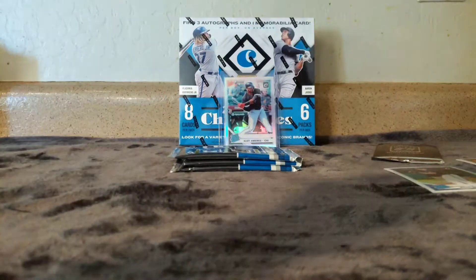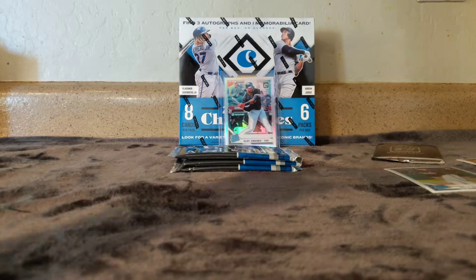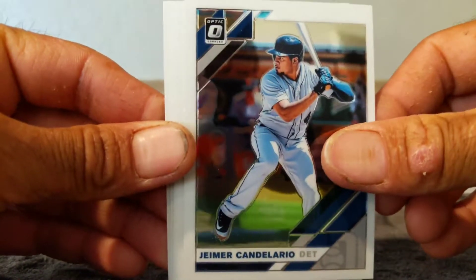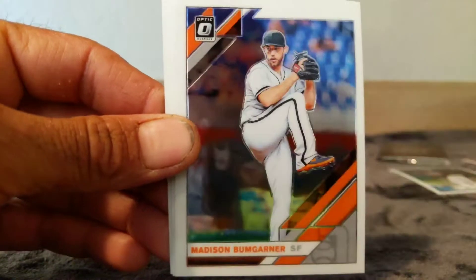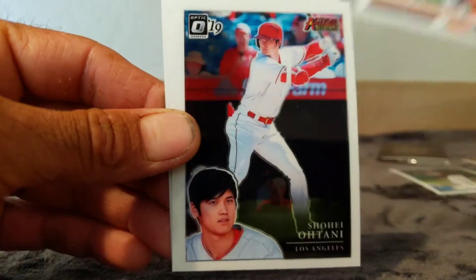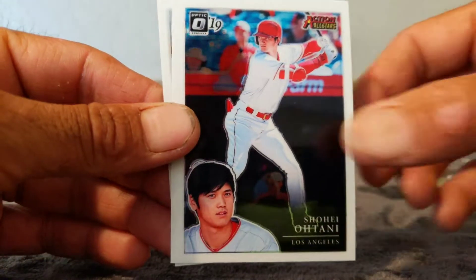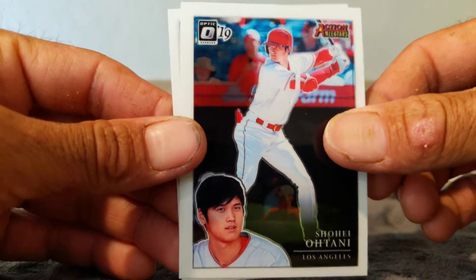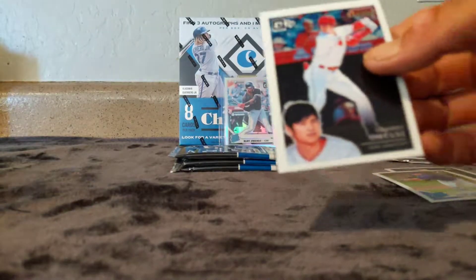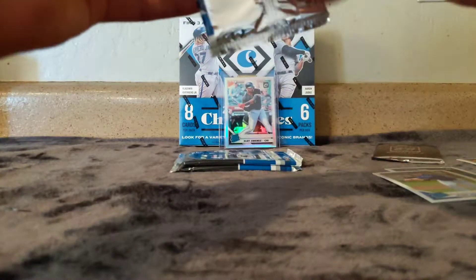I actually have a trade right now - I should be getting an Eloy Jimenez autograph rookie red prism from somebody soon. We got Caldera, Mad Bum who got torched by the Diamondbacks, and then we got an Action All-Stars Shohei Ohtani and a Ryan Borucki. I'll leave this one up - that'd be for the PC.